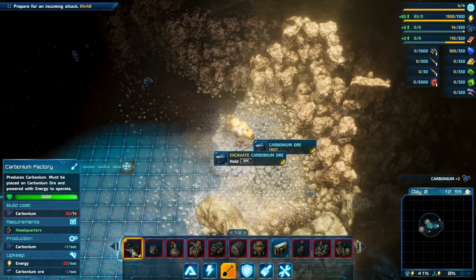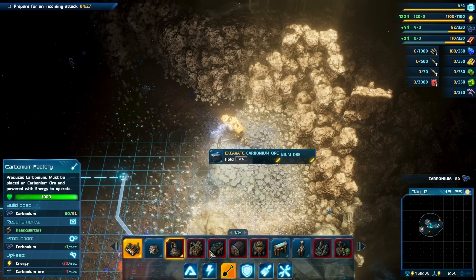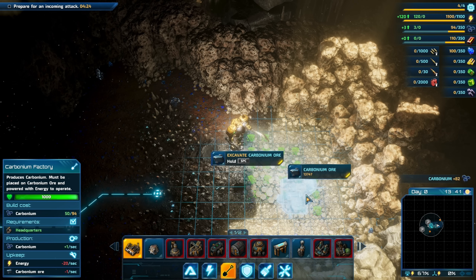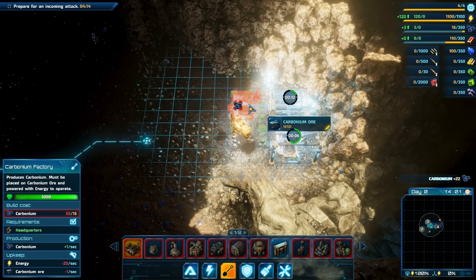We should now be able to build some carbon factories. One of the mistakes I think I've made on previous runs on the surface was that I didn't reach out and grab resources quickly enough. One of the things I've always struggled with, even though I've played a lot of RTS games, is being aggressive enough towards the collection of resources. I tend to turtle up and hold my position, but I get the impression in this game it's super important to reach out and get resources as quickly as possible.